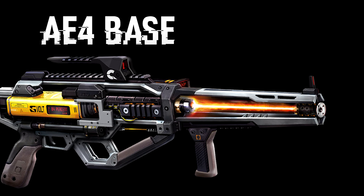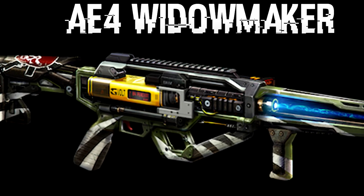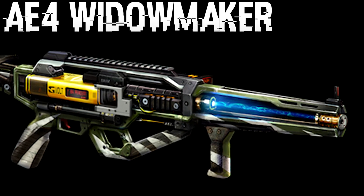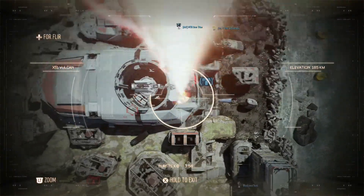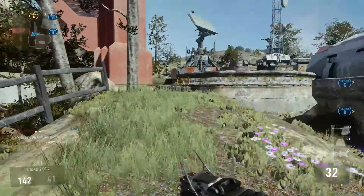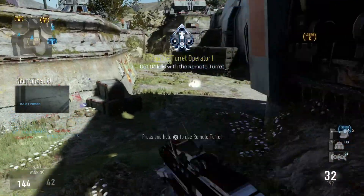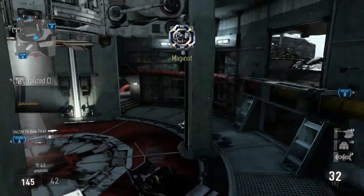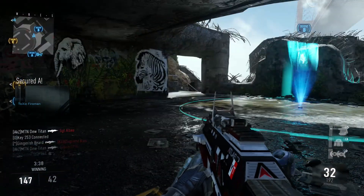The weapon is described as an energy-directed assault rifle. This weapon is part of the Havoc DLC for Call of Duty: Advanced Warfare, which is going to be released in January. Regarding PlayStation and PC users, the DLC comes out one month later on PlayStation and PC than it does for Xbox.